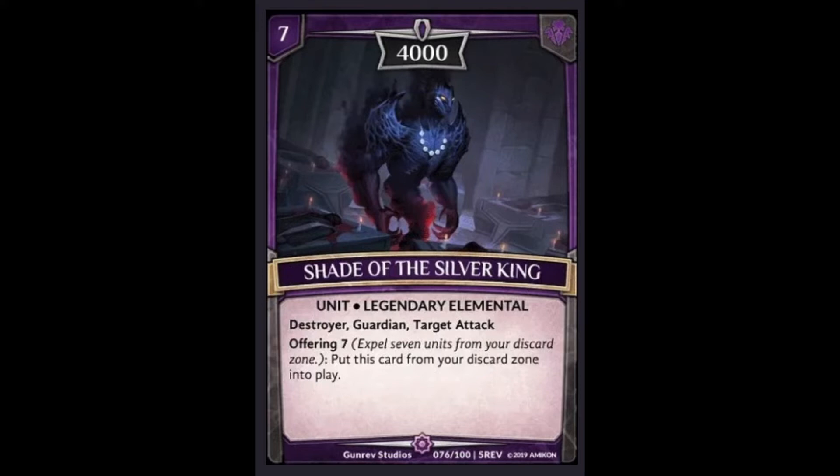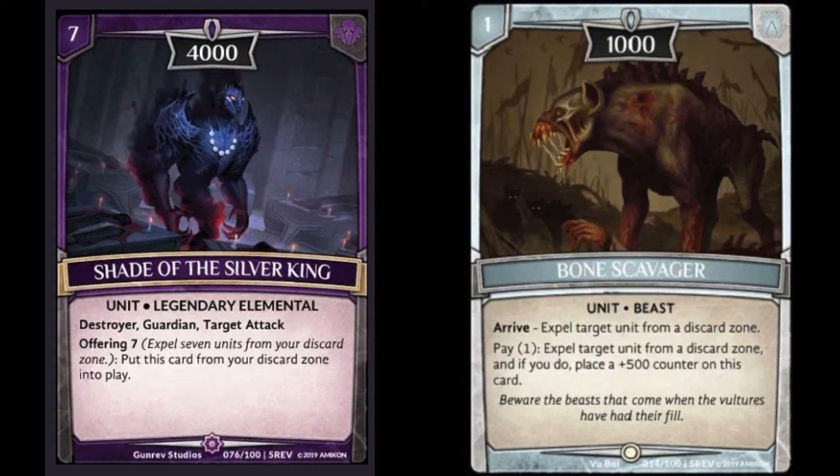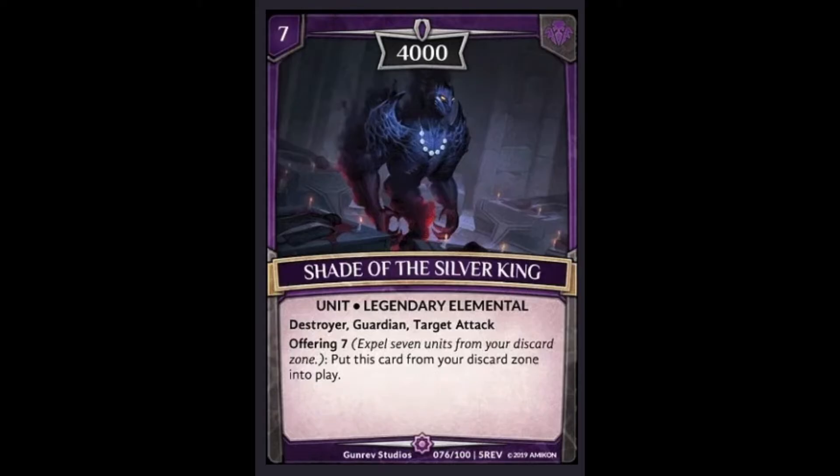Shade is going to be one of the top tier decks — Ergon Corona, Ergon Sola — Ergon pretty much goes with anything. Shade is built around that deck and it's going to be a real force. He's one of the reasons why people are main decking Bone Scavengers to take care of stuff like that, even though Bone Scavengers is a great card on its own. That's why I have Shade at eight: it's a great card, but it needs decks built around it and is pretty much just a very easy to summon destroyer.